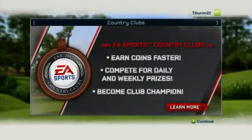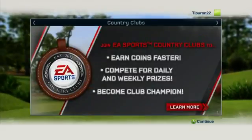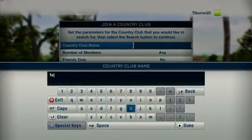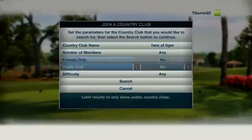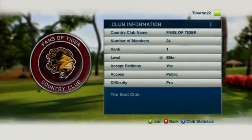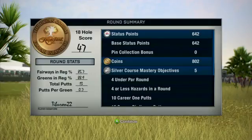What if I told you there was a way you could earn coins faster? Well, you can with our new Country Clubs feature. You can either create a new club or join an existing one. Once you're a member of a club, you'll begin earning status to start leveling your club up.